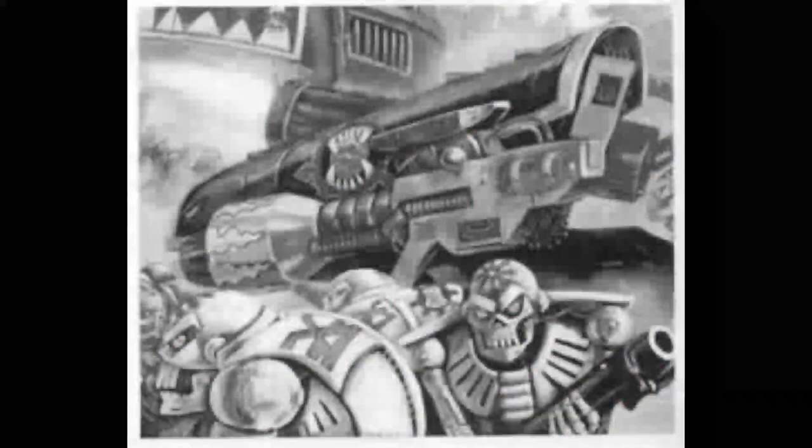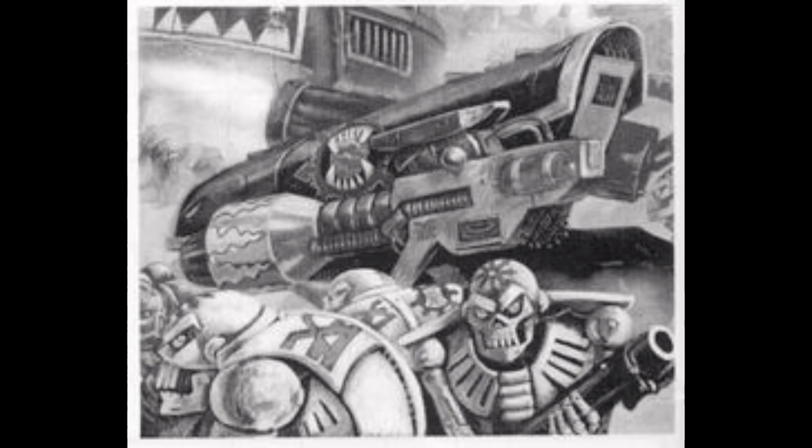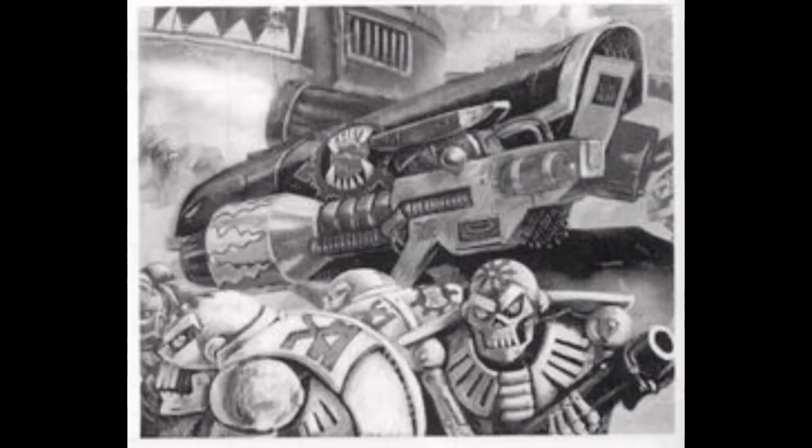The Chaos Android is a demonically possessed automaton fabricated by Chaos Squats. Within each construct is bound the essence of a demon who provides the animus of these shining plasteel skeletons. They are forced to obey any command given to them by their mortal masters, but go out of their way to interpret any given order as they see fit in order to undermine it.